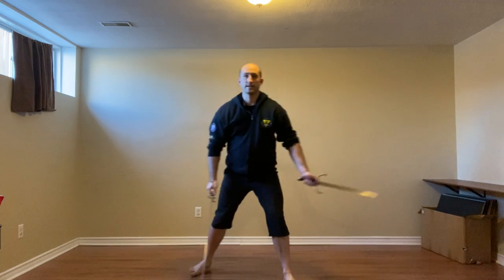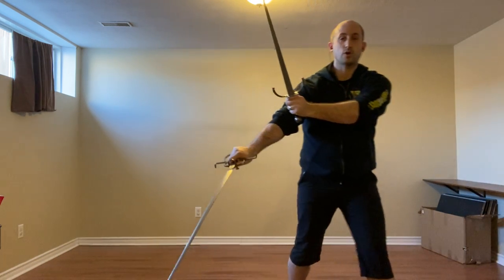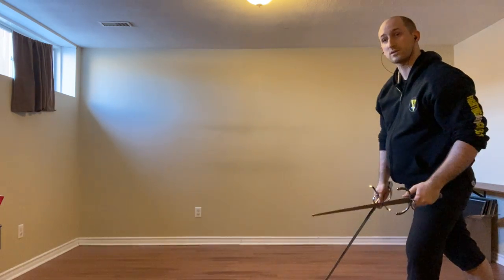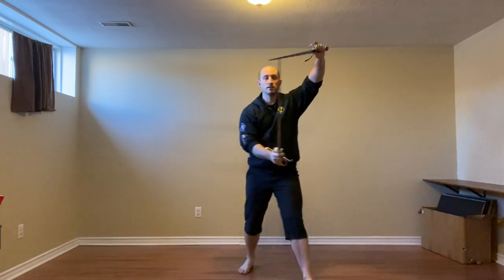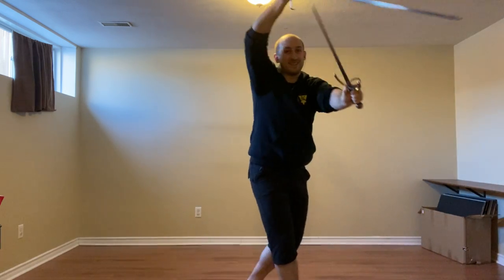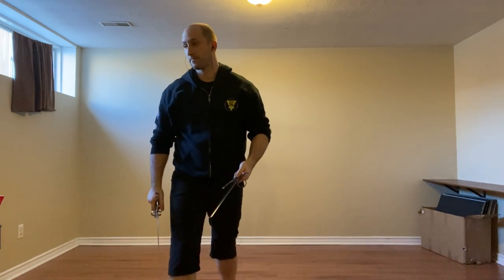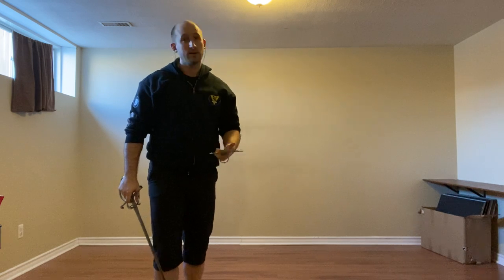The first option is we come in and either turn that into a leg attack using the riverso, or if they're pretty wide with their defense, we turn that into a mandrito to the head. We're going to end up in Porta di Ferro Alta — the higher version of this guard.